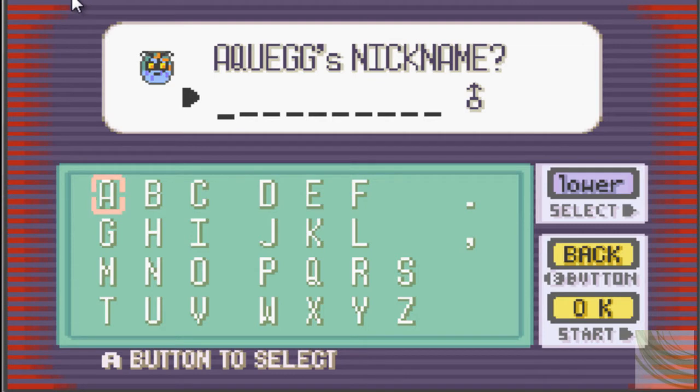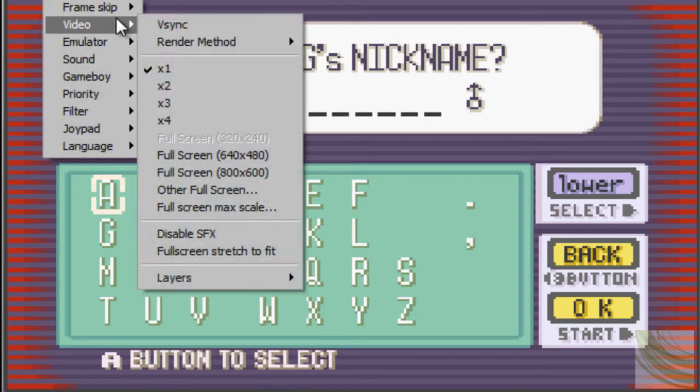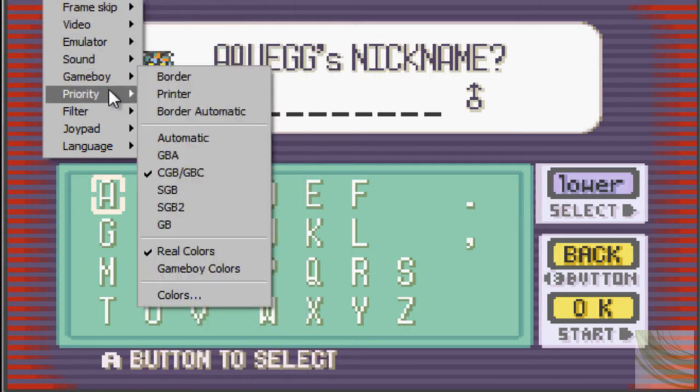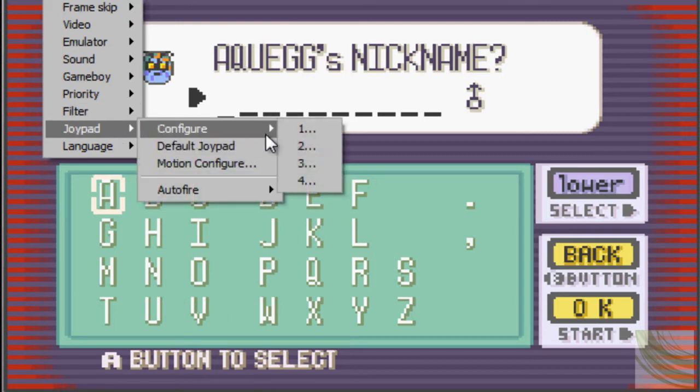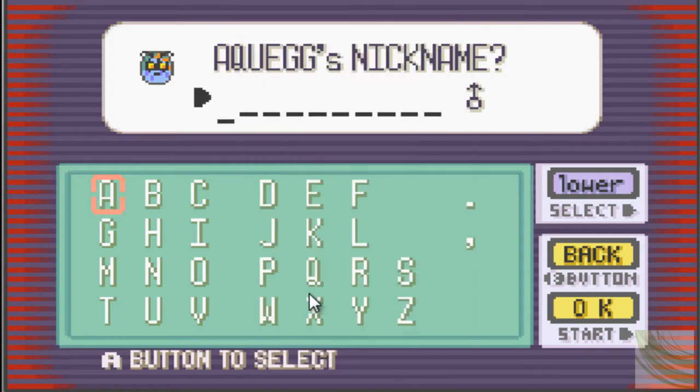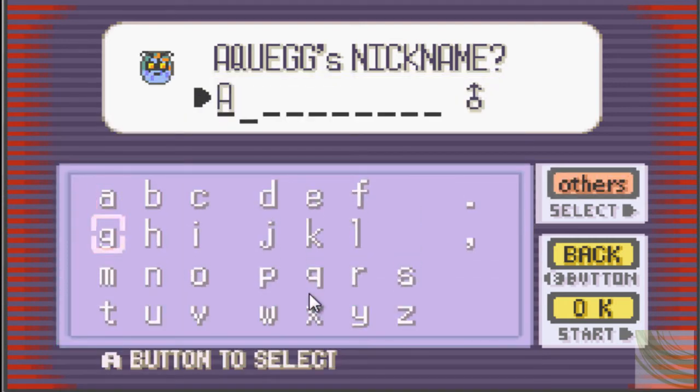I'm going to check real quick which button is the select button. Video, joypad configure, number one — select — backspace. Okay, good to know. Let's name you... there we go. Assbutt. Assbutt the Aqua Egg — let's go, buddy.